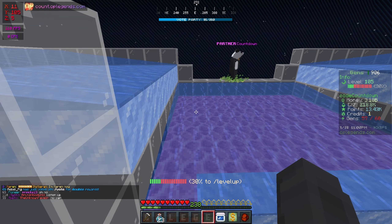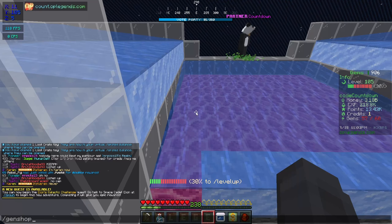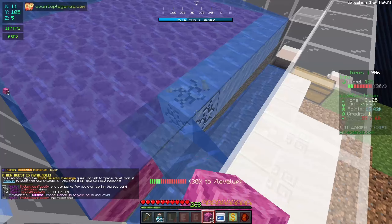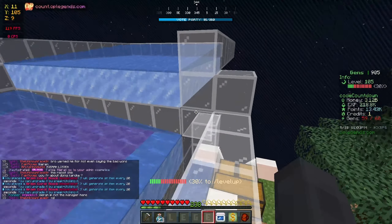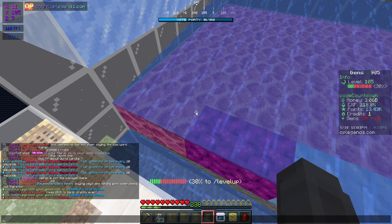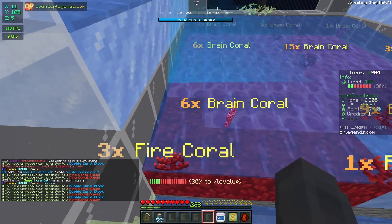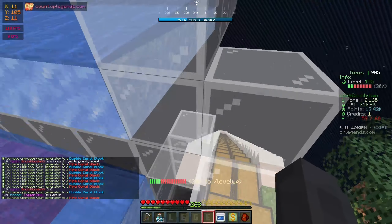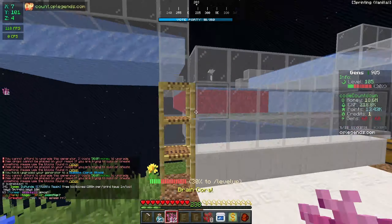We also got three more gen slots. In the gen shop I'll buy three brain gens — that's where we're at. Let me place those down. I also need to keep some money to place the 35 gens on my alt. I'm going to double-upgrade all of these to get to fire coral, and I'll bring us back once they're all upgraded to fire coral.